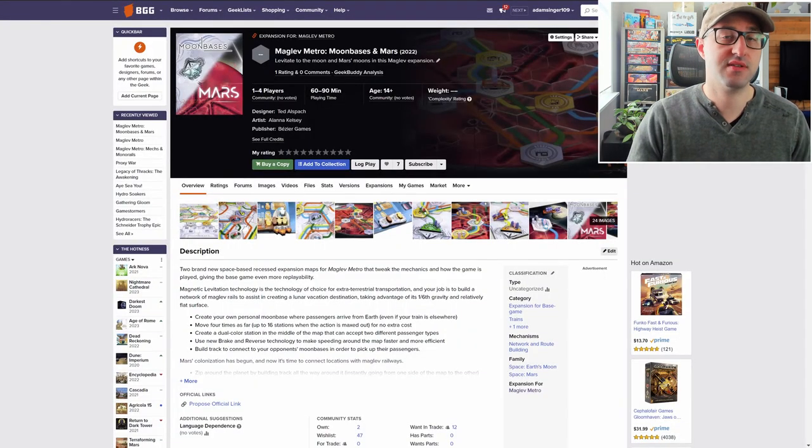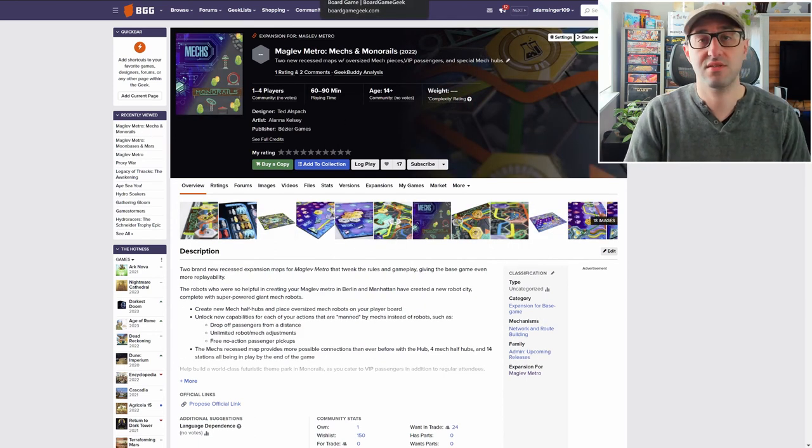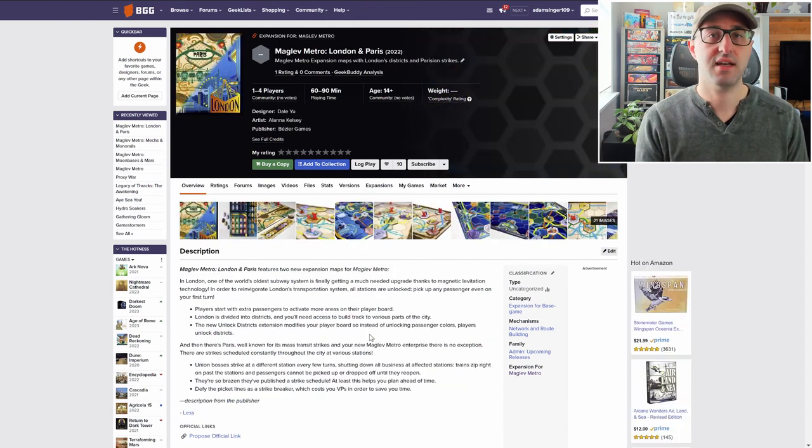Finally, if you upgraded certain scoring objective abilities on your own personal player board, you'll also get bonus victory points for fulfilling those. The three new expansions each come with two maps and introduce new map-specific rules, new technologies, and new landscapes and challenges. These expansions are called Moon Bases and Mars — where players can go into outer space — and Mechs and Monorails, which introduces two new recessed maps with oversized mech pieces, VIP passengers, and special mech hubs.